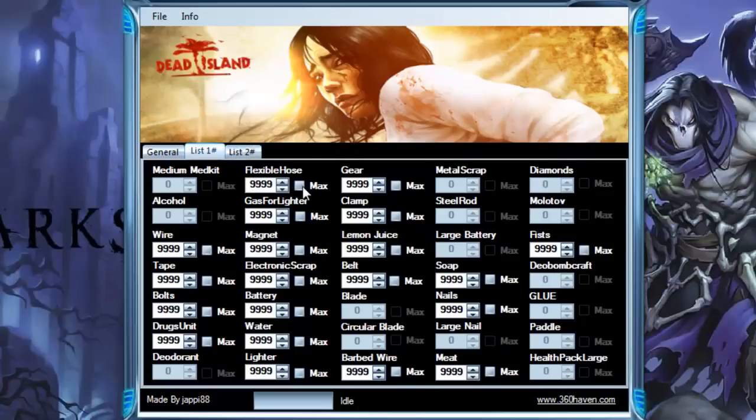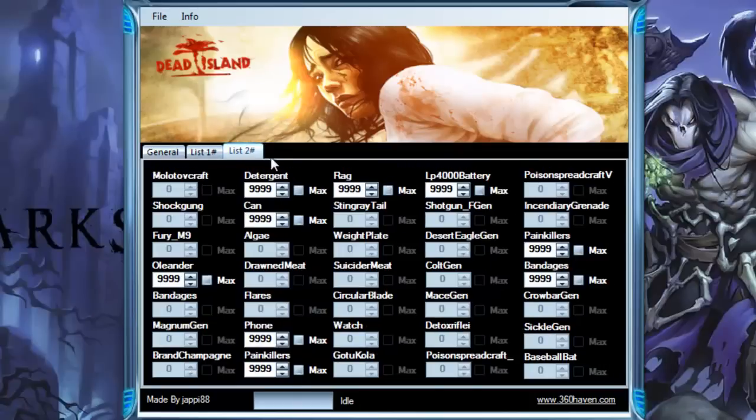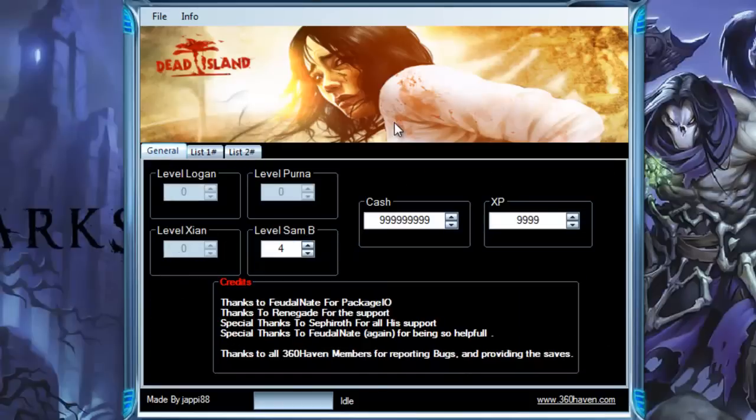There's going to be List 1 and List 2. You can press max for all of this and it'll go to 9999 for all the items you have. Only stuff that you already have will show up — sometimes items won't appear, like I have two large batteries but they're not showing up. You can fix that later. List 2 covers the rest of the items, and it's pretty much stuff you use for making weapon mods.